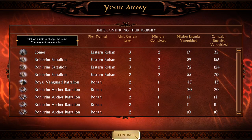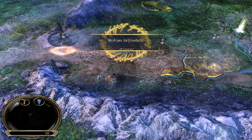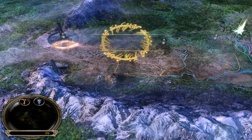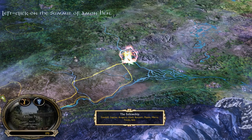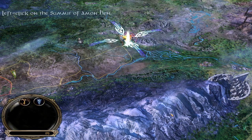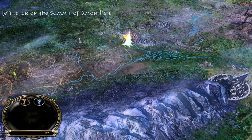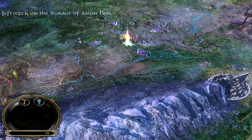Eomer is more like a supportive hero to give constant leadership to nearby allied units. 20 more command points - which is dope. And it looks like, ladies and gentlemen, Amon Hen is coming up next. You guys told me I can't do that, but you will get the chance to see tomorrow how to do that easily.